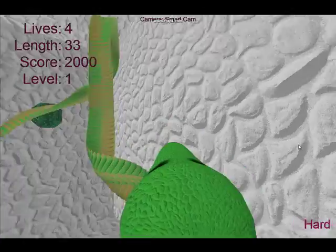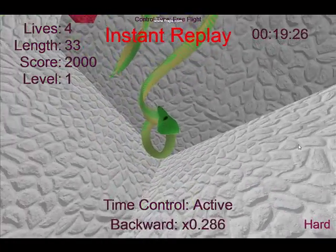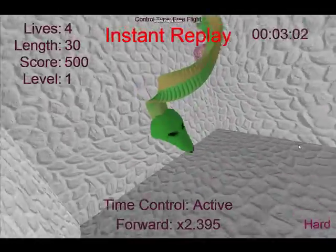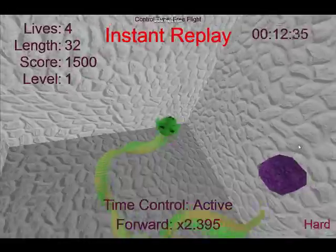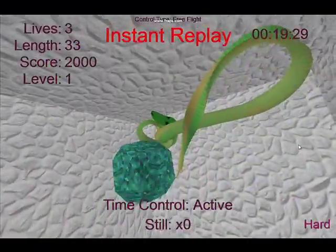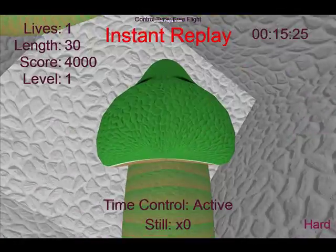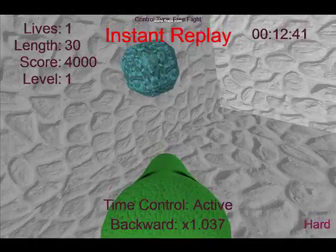Also, upon death or completion of a level, you have the option of viewing a replay of your previous run. During this time, you have full control over the flow of time, traveling backwards or forwards as fast as you desire, as well as full control over the camera to view your replay. You also have the option of viewing the replay from first person, using the same camera as when you were playing. You even have the ability to activate the replay while still playing, travel back in time, and then start playing again from any point in the past.